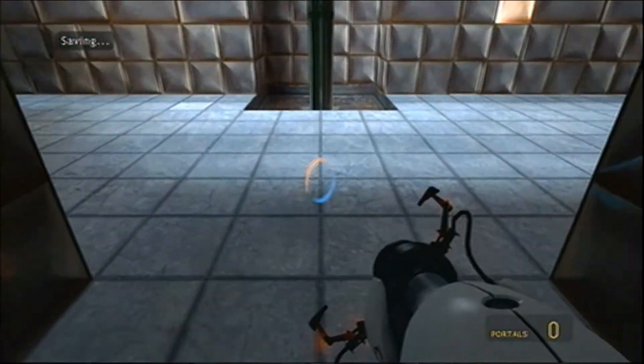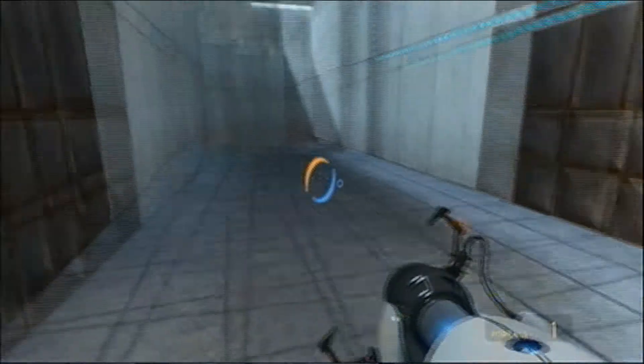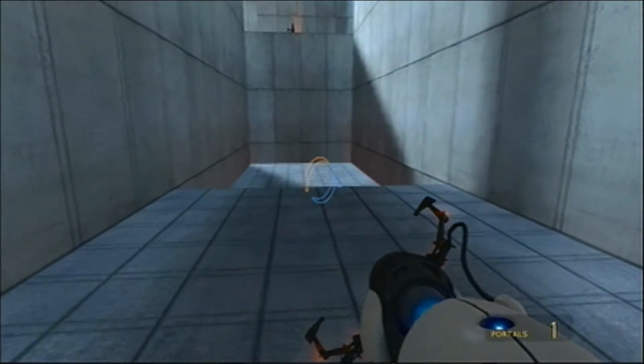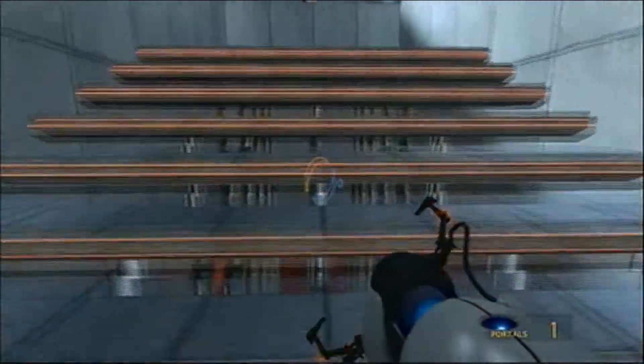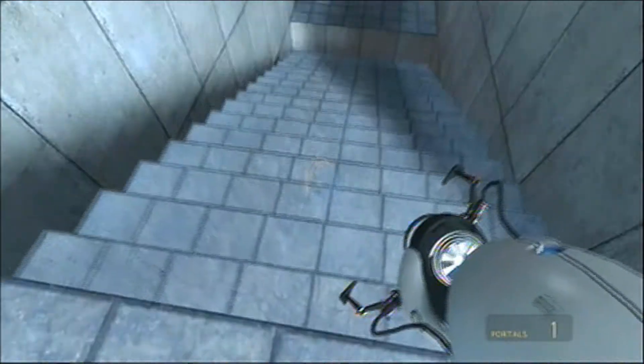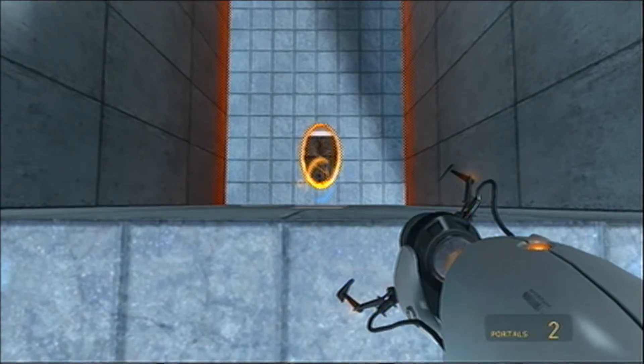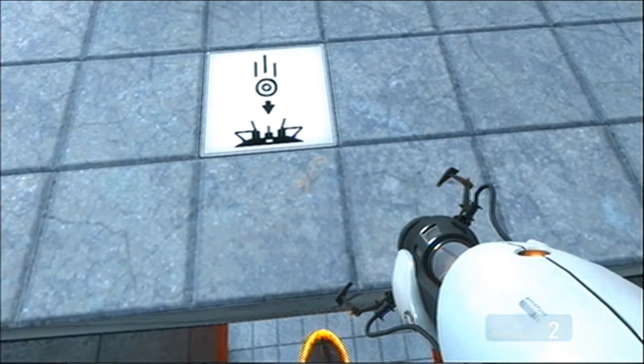What you want to do is run up to this hallway and shoot a portal near this lift. Then run up here to activate the stairs. What you want to do is look down and shoot a portal at the top step when it's completely down.